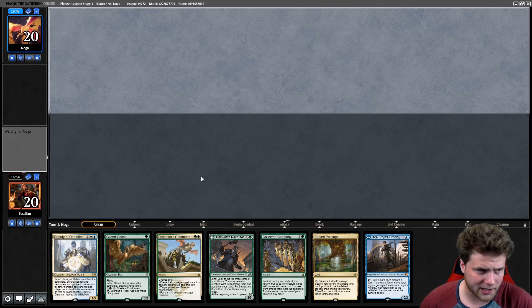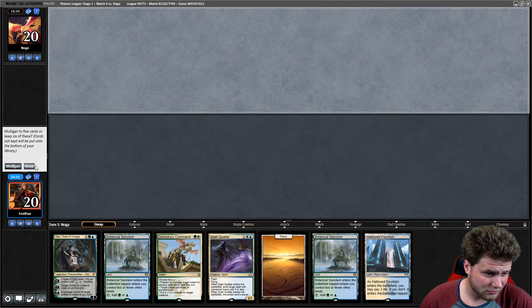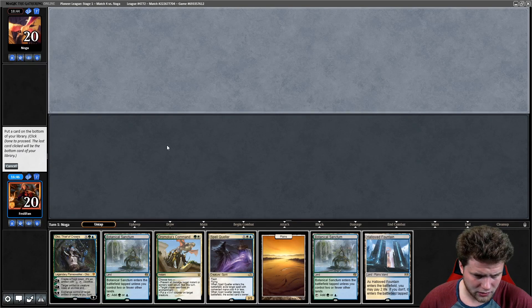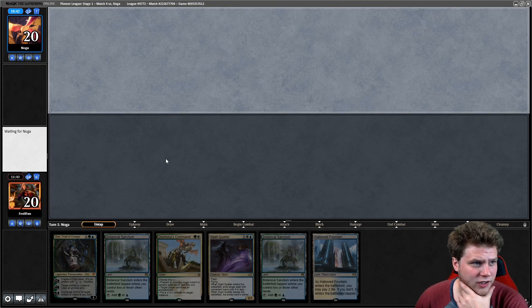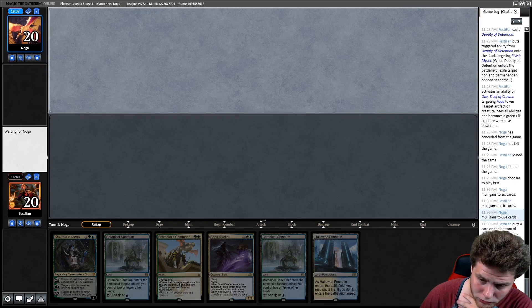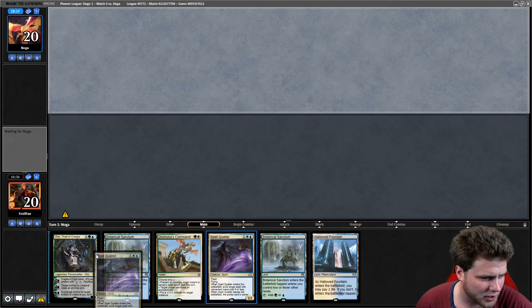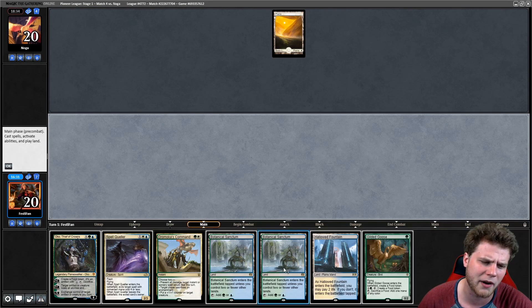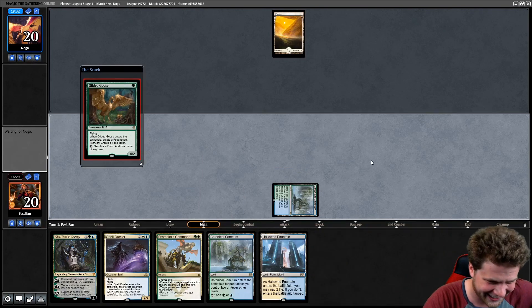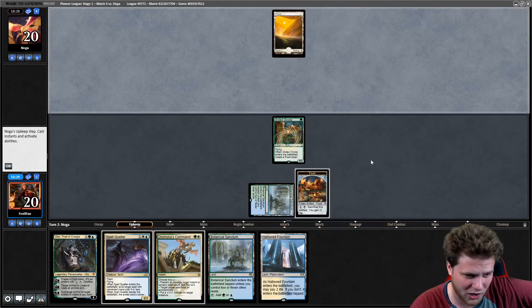Ugh, we've got to ship this one back. The next hand sounds playable — it's not great though. I think we can send back the Planeswalker safely. This is not a good hand. Hopefully they're mulliganing as well. They're down to five! I feel a little better about our keep, even though we don't do much. Goose — oh my, never mind, this hand is insane, this hand is busted! Turn two Oko — let's go! God, Oko is still just broken in this format.